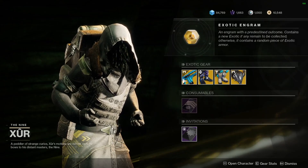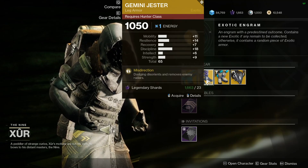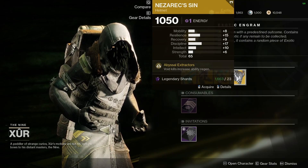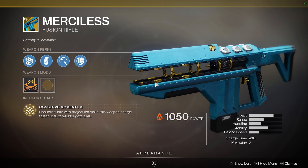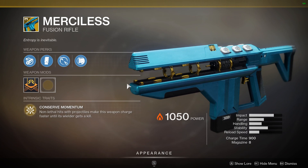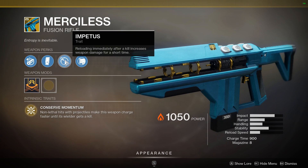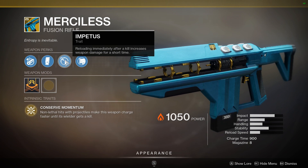So it looks like Xur is going to have the Merciless Exotic Fusion Rifle for the weapon. So we'll take a closer look at these. The Merciless is an Exotic Fusion Rifle with the Conserve Momentum perk — non-lethal hits with projectiles make this weapon charge faster until you get a kill. It also has another perk where reloading immediately after a kill increases weapon damage for a short time. It's a pretty cool weapon, definitely something to mess around with and fill out your collections.